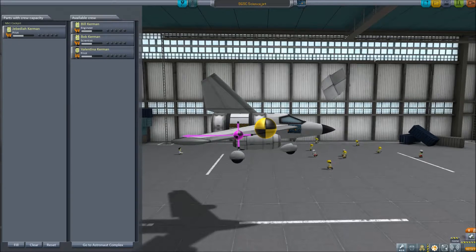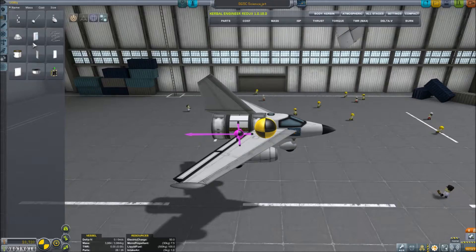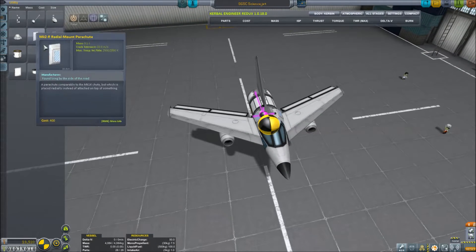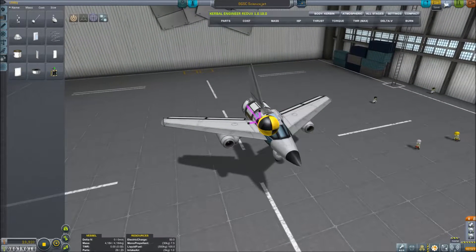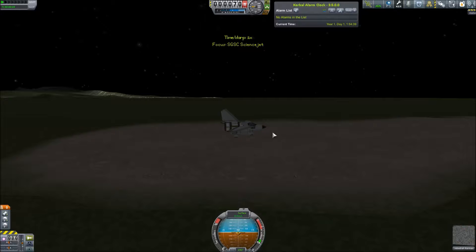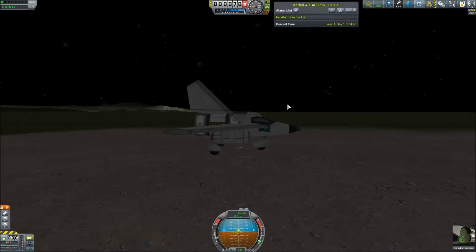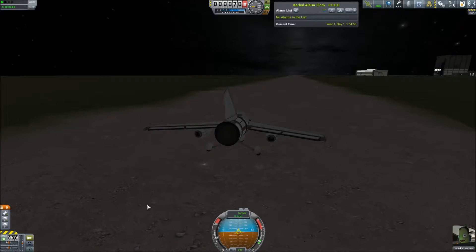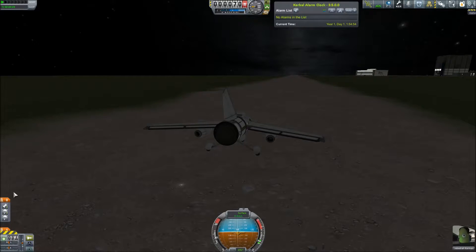We're going to put two parachutes and an extra one on there — that should be all of it. If not, we might just crash and burn, but hopefully that won't happen. All right Jebediah, let's see — it's going to bounce up. That is one ugly plane because we don't have the structural fuselage so we can't build it any longer. We're going to fix our staging — we want our two jets to fire, and then the others, and not do all of that at the same time.